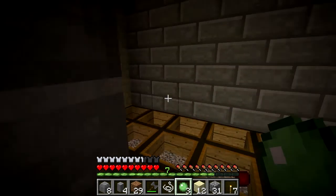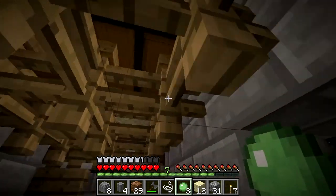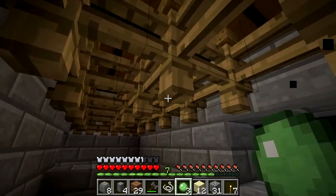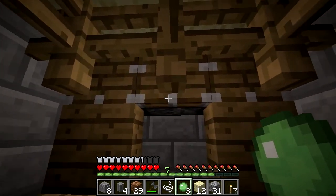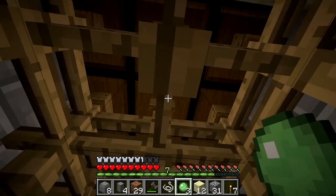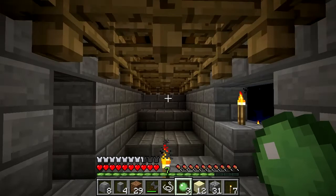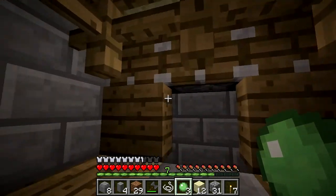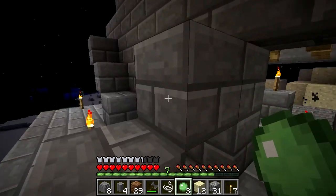So basically what happens is you've got these fence posts here, and the mobs land on these fence posts. Every couple of minutes a piston pushes them over to one side, allowing all the drops to fall into the water and go into the sorting system, and then the piston pushes them back. So basically it's a gravity trap.